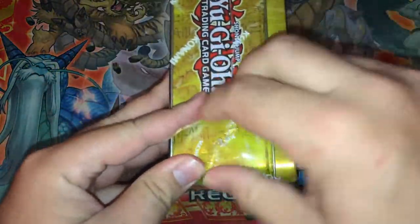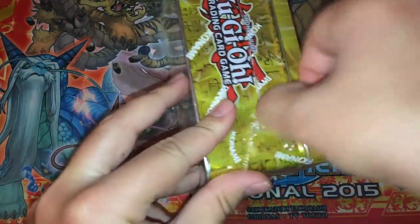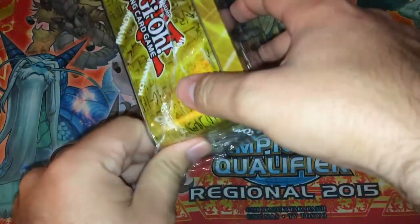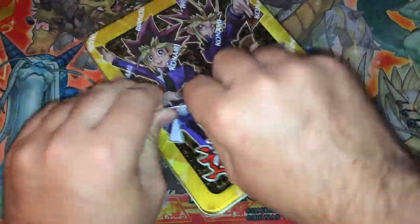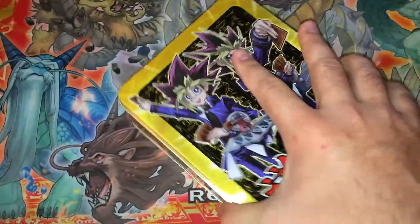Usually, two years ago in my first Megatins ever I pulled an Exitonite, and the next year I think I pulled three Skybases. Last year I pulled a Silent Strike, and pretty much every card I pulled was good. I pulled a Clearwing Synchro Dragon, a Traplesia, a Cyber Dragon Infinity that I still use to this day, and just good pulls across the board.